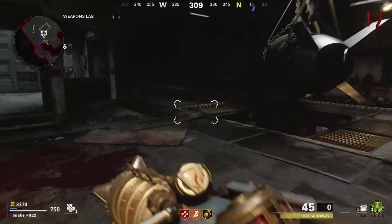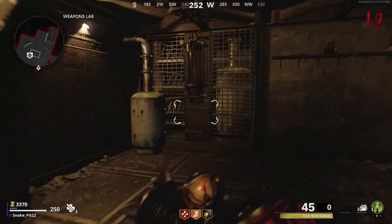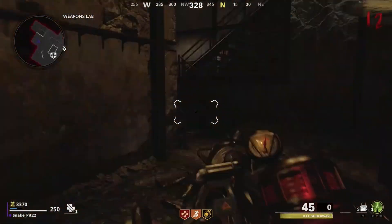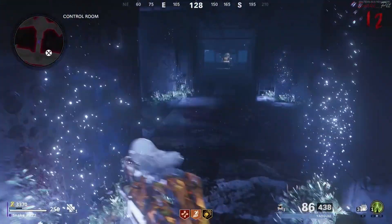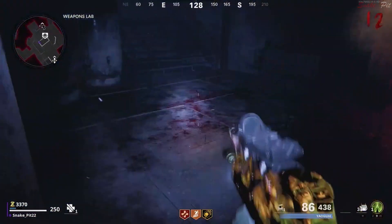Then you're going to run back to where Deadshot Daiquiri is and upload this into the tank so it can absorb the gas next time the dogs spawn. When the dogs spawn, run back here and kill them so that the gas goes into the tank.